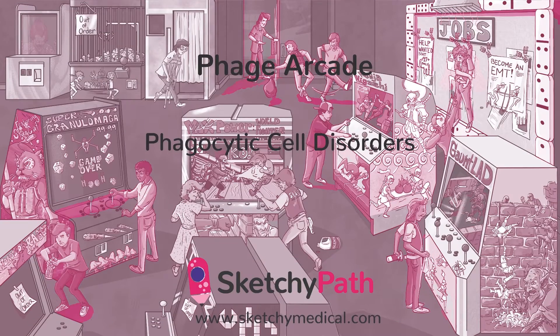In this sketch, we'll review the diseases that affect an important part of the innate immune system, phagocytosis. Without good old phagocytes, such as macrophages and neutrophils, to gobble up all the bad stuff that attacks the body, let's just say we wouldn't make it very far.